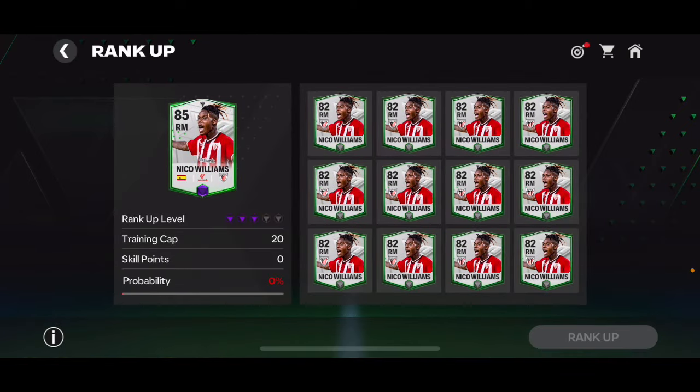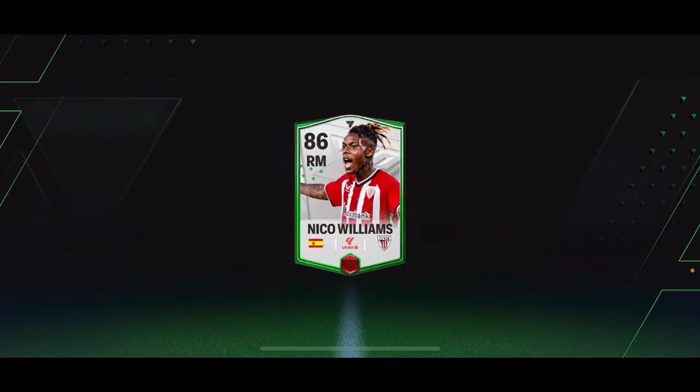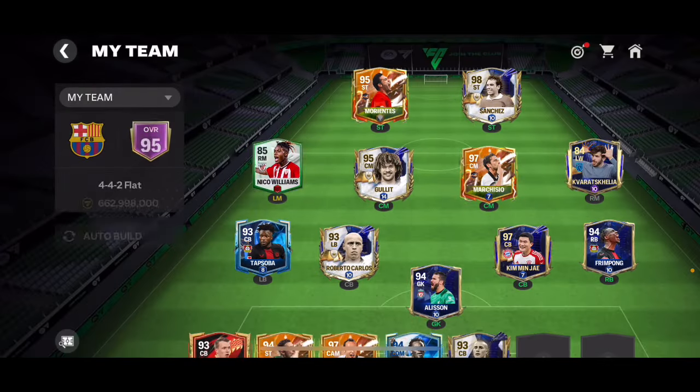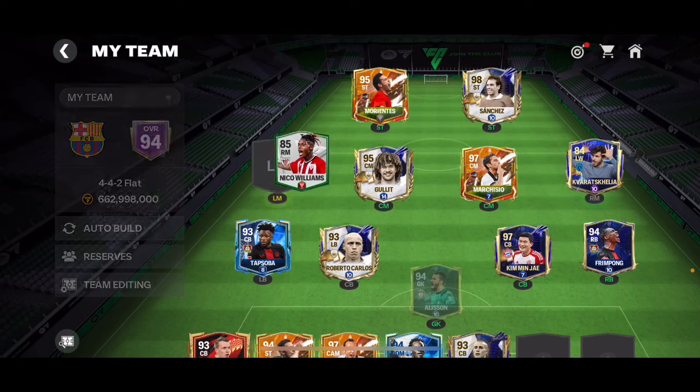Now I'm ranking him up to rank four, which needs five players for the highest possibility. At rank four, I use a skill point to upgrade Wide Target Man. You can see the left mid indicator changes from orange to light green — meaning he gets 99 at that alt position. It was 98 before, so I was losing two overall; now with 99 I'm only losing one overall.